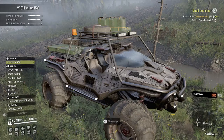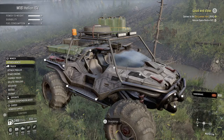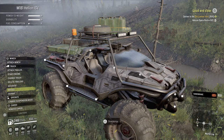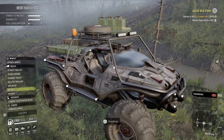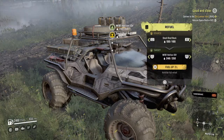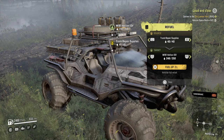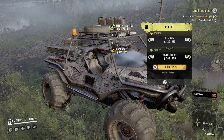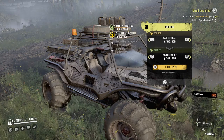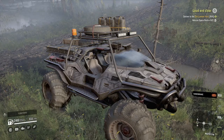Hey everybody, today we're gonna check out the Hellion by the M181. It's a kind of a cool little vehicle — looks like it's out of some space sci-fi setting. We're gonna get 100 fuel off the roof rack and 40 from the trunk supplies, 120 out of the other roof rack, so it gives us some fuel.